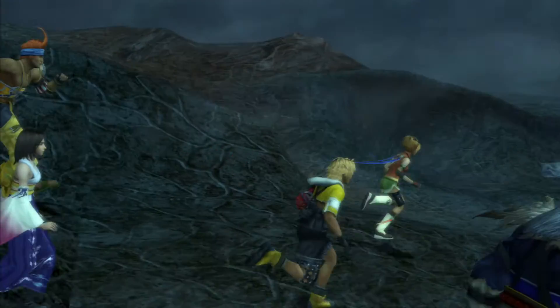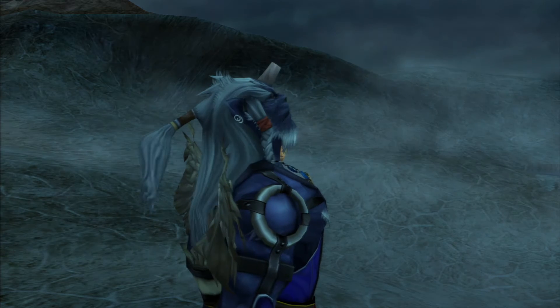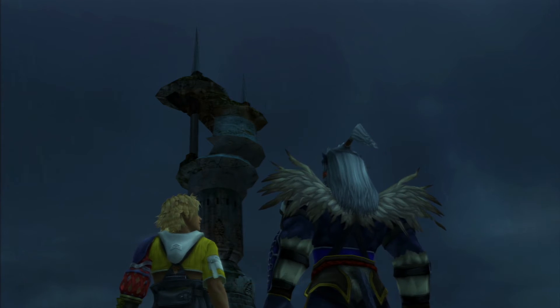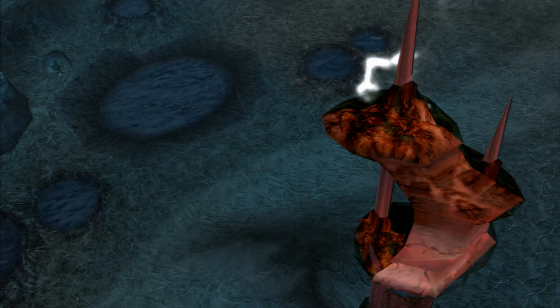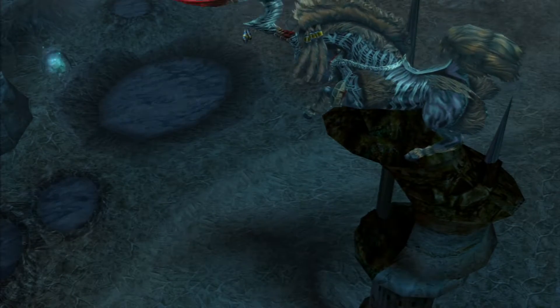You need to go to the Thunder Plains, come north out of the Travel Agency, and then speak to an NPC next to one of the first lightning towers you come across. Make sure you've saved in the Travel Agency. Say hello to Dark Ixion.